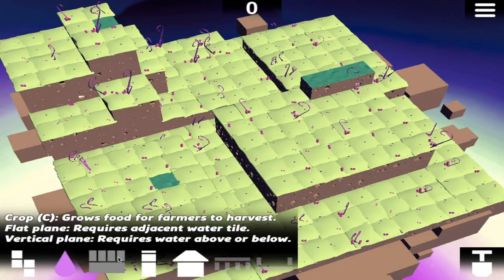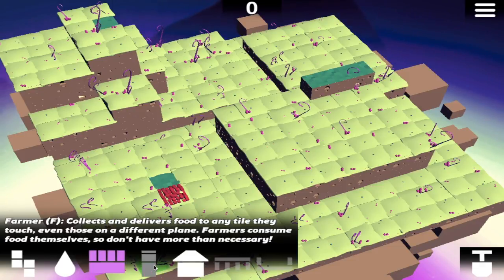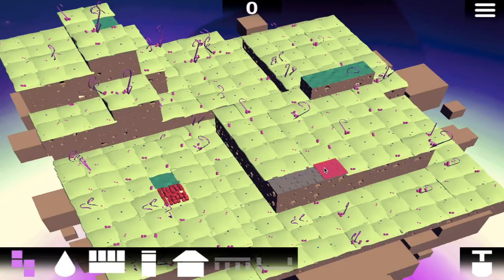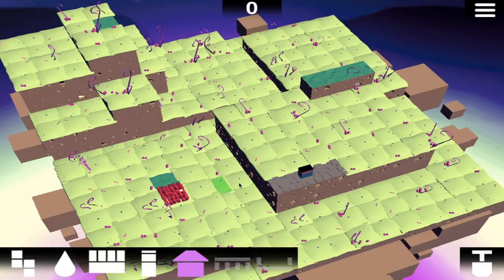And then you've got the crops — you can place down crops. It basically looks like the red beetroot or something from Minecraft, I think that's what it's called. And then you've got farmers, which you can place down, but you can only place them on roads. A farmer is just a floating block — it doesn't make a sound, doesn't do anything else. And then you've got the market, which is where the farmers dispense all the beetroot. I'm going to call it beetroot.